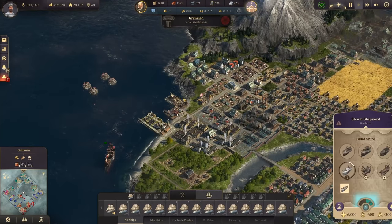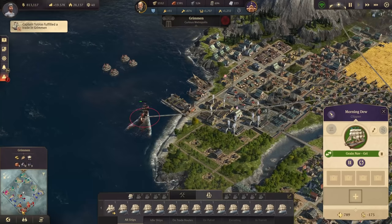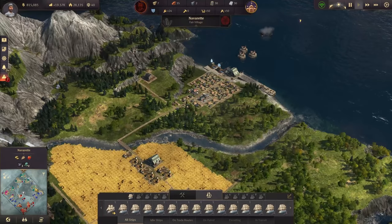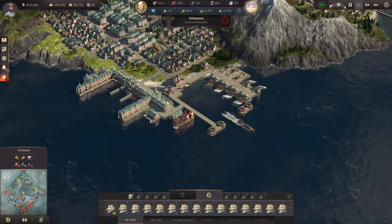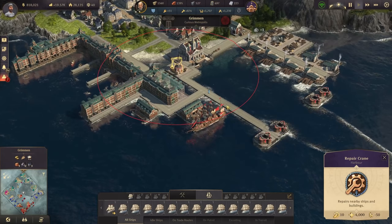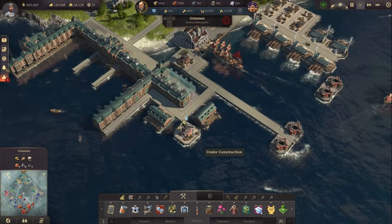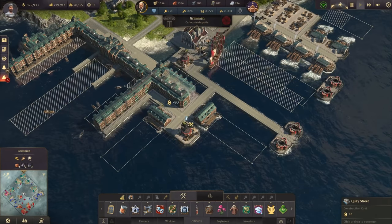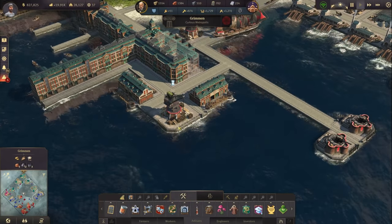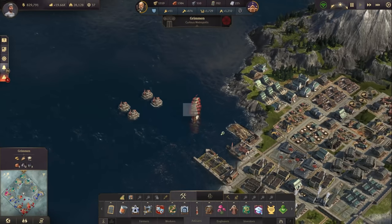There should be another ship of the line coming out soon. This grain trader here is way too low — we don't have a repair crane anywhere nearby. I need another repair crane in the harbor since the existing one is too far in and the ships are more on the outside. And there we go, another repair crane placed. It's not the prettiest, but it covers both sides for every ship that passes through.